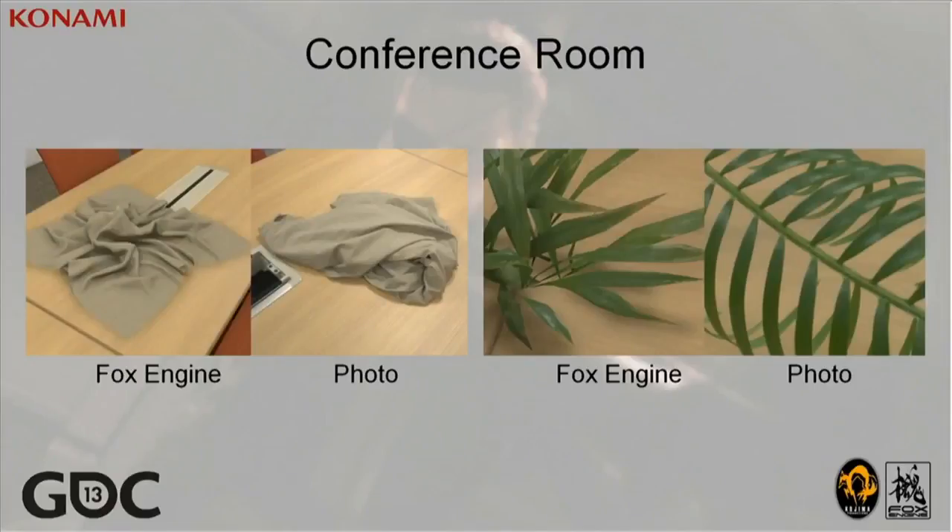Because we have a real-looking environment, it is easy to spot things that do not look natural in our created assets. These images of cloth and leaves are from look development. The left image is rendered in FOX, the right is a real photograph.